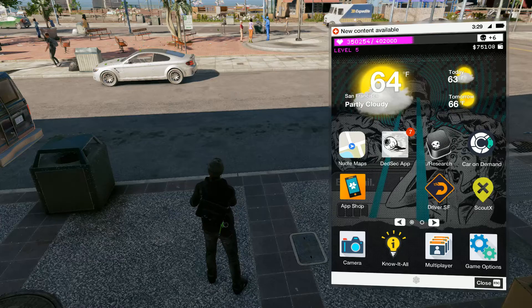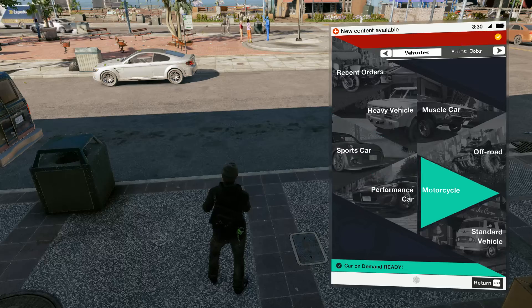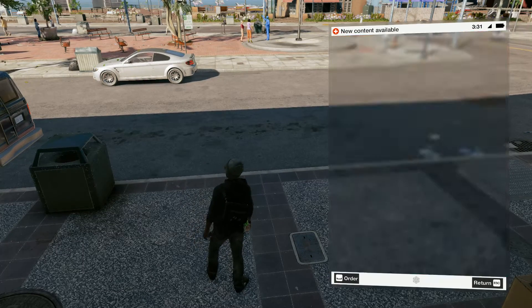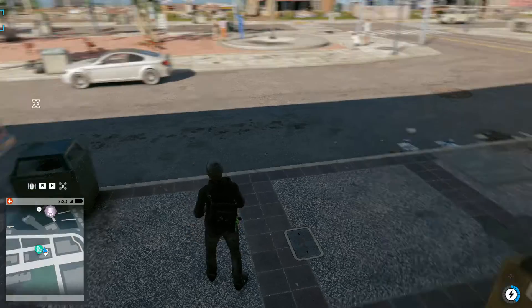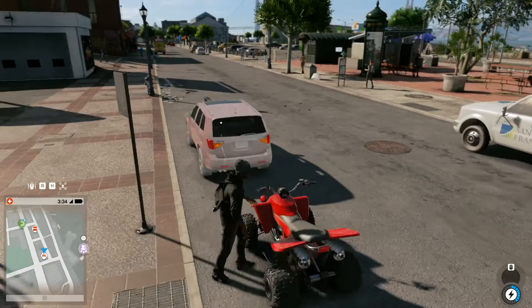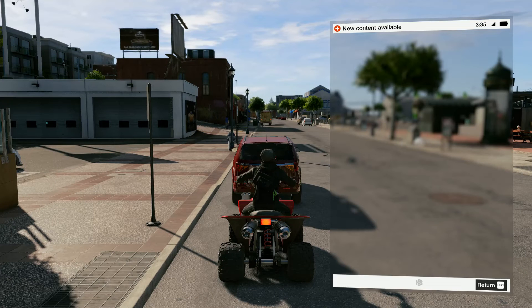So once again, I'll show you guys the Car on Demand app. Basically I'm just going to go get a spawn here. At the bottom it says spacebar to order. And then I'm going to look on my map and see the little icon. And then get on my quad.